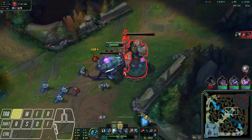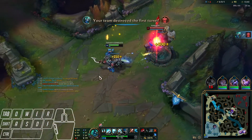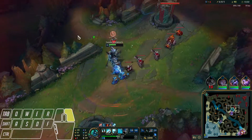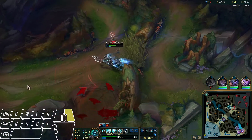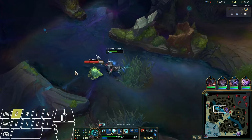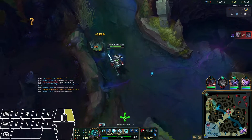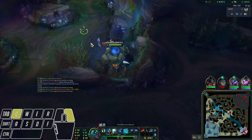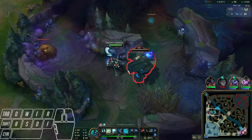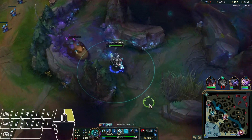Kha'Zix has isolation damage so we don't really want to fight him while isolated — that's why we stay within minions. If we are isolated he's going to kill us, but if we have minions around he won't do much damage. Remember that: against Kha'Zix, stay with minions. It's super important because his isolation damage is about three times the usual and his Q gets a reset as well. I'm just getting Gromp for mana so I can go mid lane.